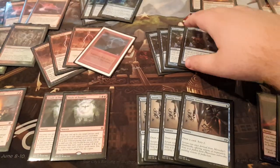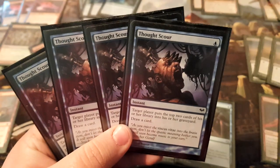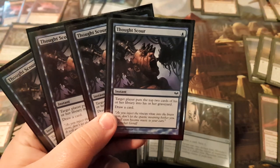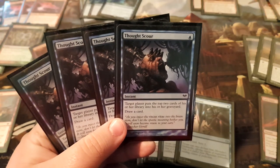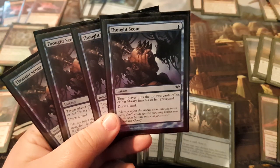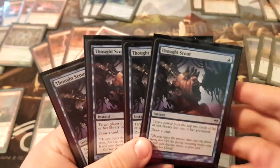Next is Thought Scour, which is a very good card in this deck. The mill of two is very good most of the time — whether it be hitting your Phoenixes, hitting your Faithless Lootings, or hitting cards you want in the graveyard like Lava Dart, which I'll show you later. This is very good at finding pieces. Drawing cards is great and kind of what you want to do with this deck. The deck sees a lot of cards. You can have a lot of air in your hand, and with two cantrips you don't feel that bad — you can draw a relevant spell instead.